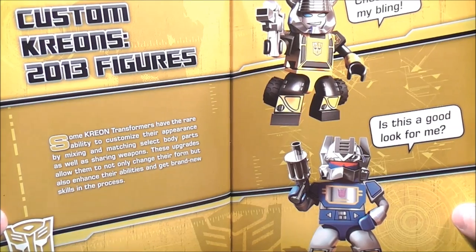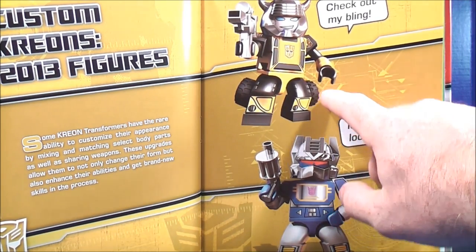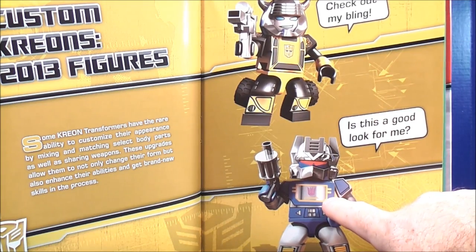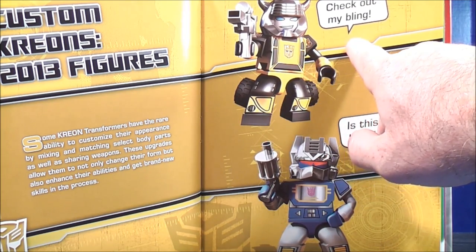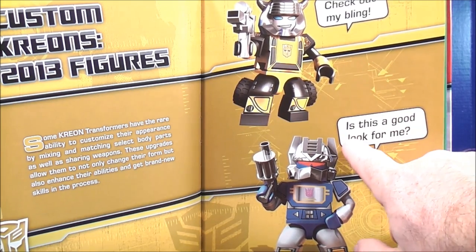Pages 66 and 67 cover Custom Kre-O 2013 figures. I'm presuming this is Bumblebee and Soundwave — Bumblebee says 'Check out my bling,' and Soundwave says 'Is this a good look for me?'